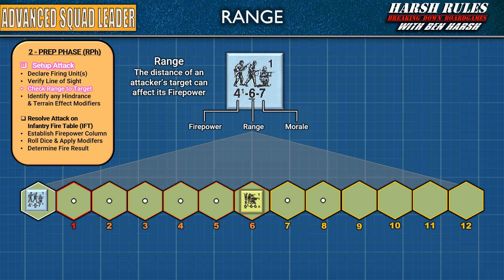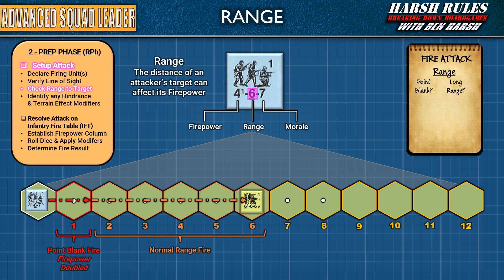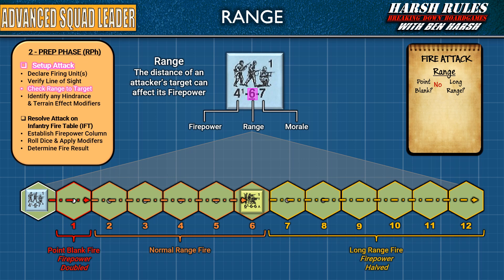Now that you have declared the firing units and verified that they have line of sight to the target, you need to take some notes. First, check the unit's range to the target — range may impact a unit's firepower. A unit's normal range is the center number at the bottom of the counter. In this example, the German squad has a range of 6 hexes. Keep in mind though, if an enemy target is adjacent to their position, then it's subject to point-blank fire and the firepower is doubled. Although our German unit has a normal range of 6 hexes, its long-range firing ability is double this. Firepower above normal range is halved.